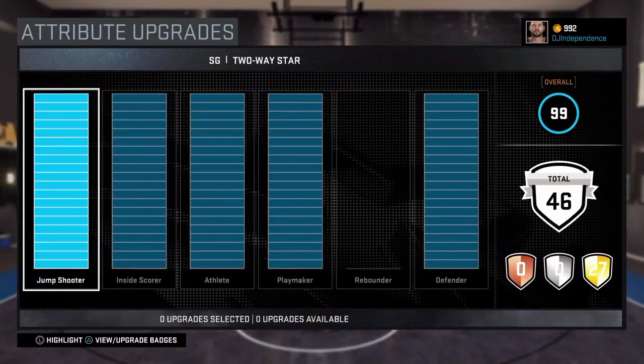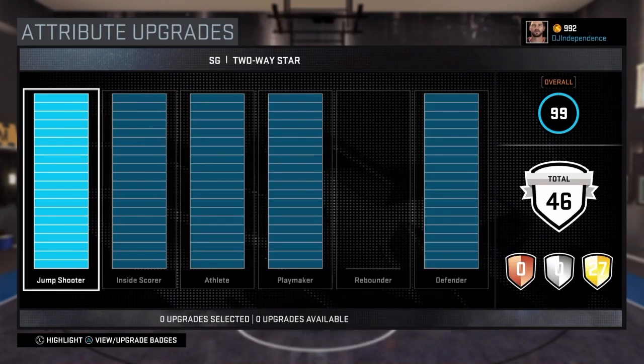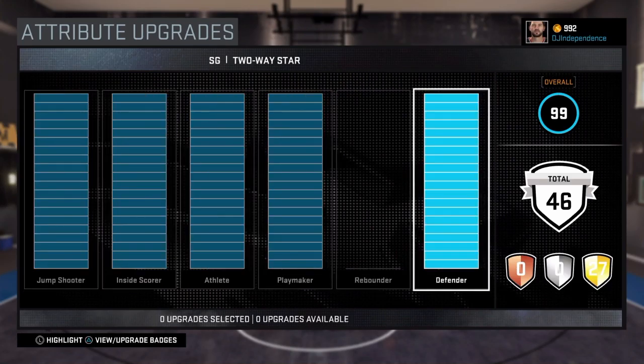My attribute upgrades — nothing's really changed with badges. I got one new badge: Splashy Passer. Now I'm a 99 overall; I was a 93 or 95 last time I showed you guys. But I finally have everything upgraded.